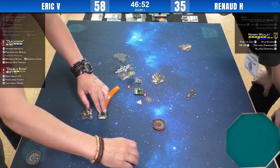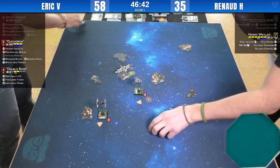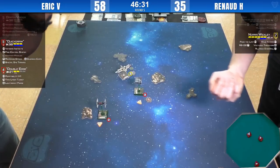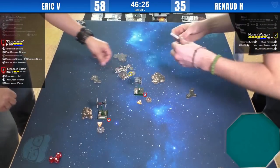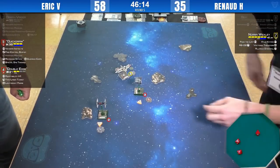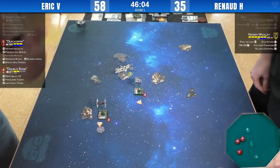Quick Draw does a sloop to get turned back around and get chase position on Nora. Double Edge is in lethal danger. Focus, focus, focus — nothing. Eric does get the target lock for later. Nora gets a hit crit — uses the target lock to transform it, but doesn't have to use the focus because of the ARC title from the rear arc. So, two crits and a hit — needs magic dice to survive. Doesn't get it. Bye-bye Double Edge.